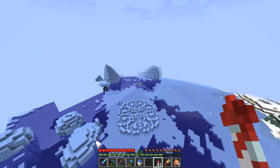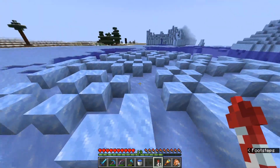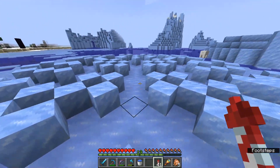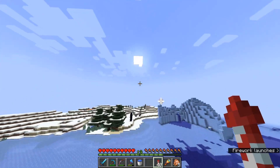Secret thing number three is this ice mural. It's pretty pretty. I think having ice sculptures in Minecraft, or little patterns like this out of naturalistic ice, dirt, or stone, could be cool to add to your world.